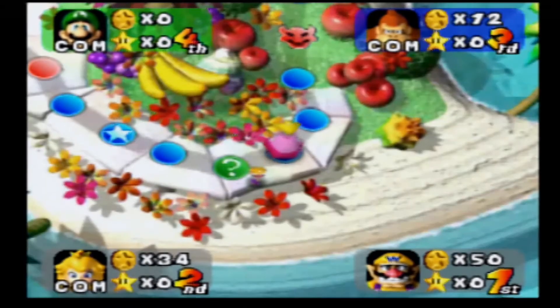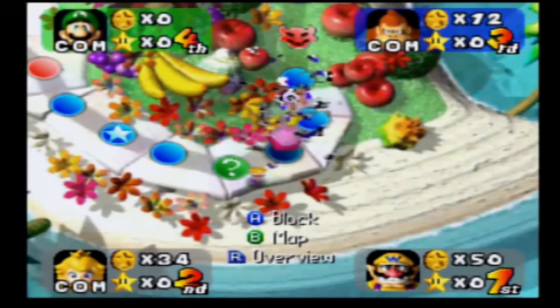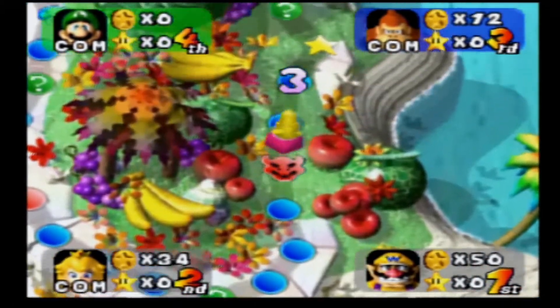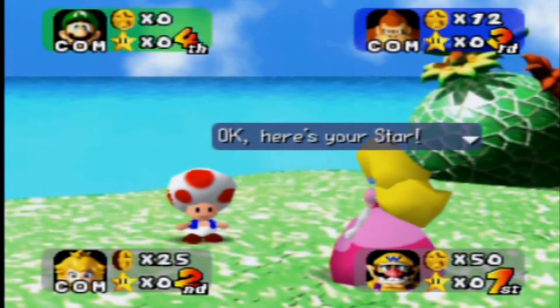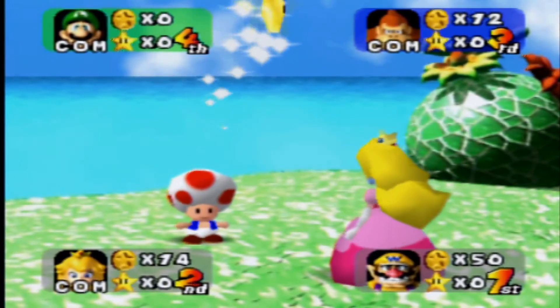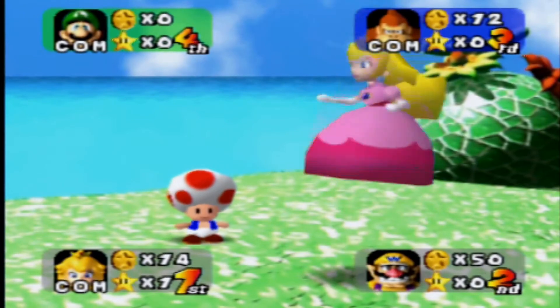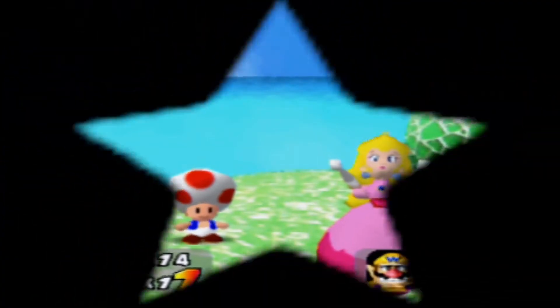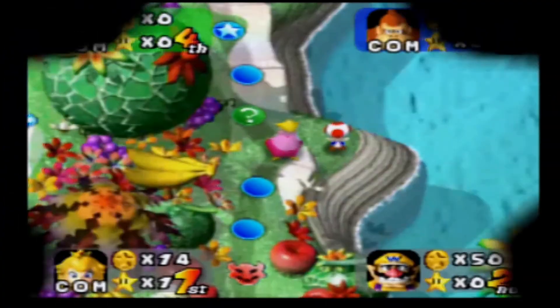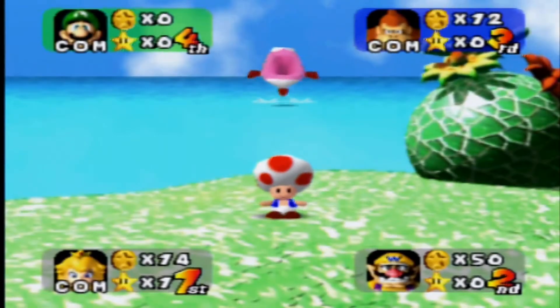DK got screwed over by that Miner's Dice Block. It looks like Peach might be able to — really? In addition to getting her first star, that also means she managed to land on that particular happening space, which means I'll be pretty screwed. And yeah, if you get the star, the star doesn't move unless someone lands on the happening space.